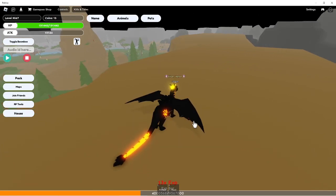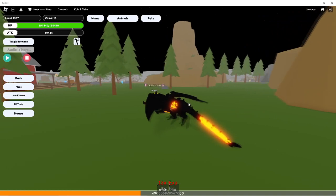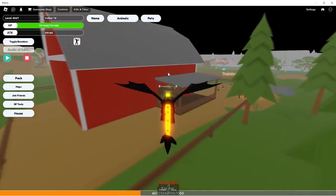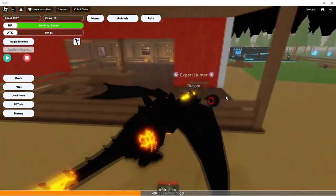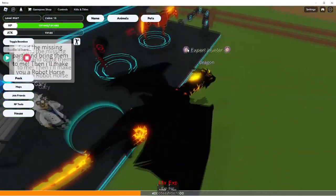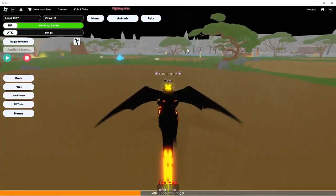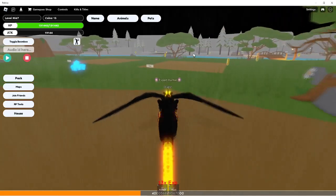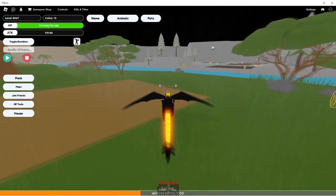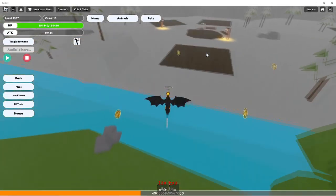I'm gonna be looking around trying to find that last leg for the orange one, and of course the other body parts for the black and red one. I haven't checked out the winter area yet and I'm pretty sure there's gonna be one over here — this just kind of seems like the place to put one.